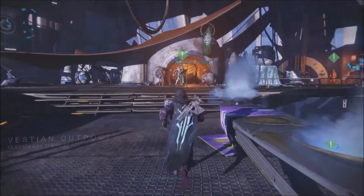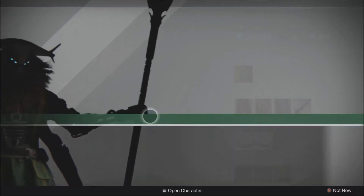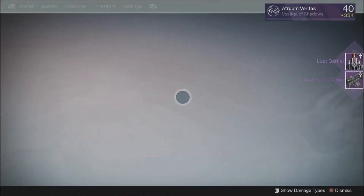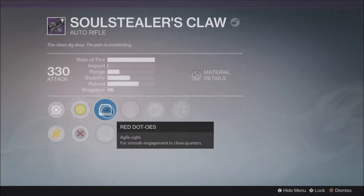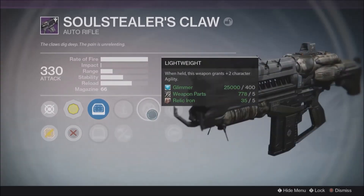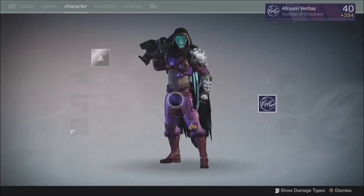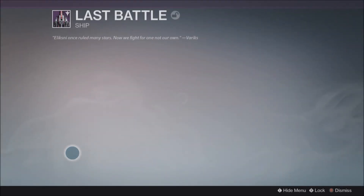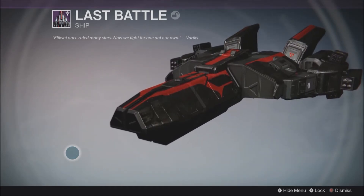Variks, what do you got for me now? Ranked up when I wasn't even in the Reef or even in the Prison. Let's see what you give me — anything good? Judgment's Tribute. A ship and a Soul Stealer's Claw. Nice. Let's see what this claw has on it: Perfect Balance — not bad. Lightweight. Rodeo. Spray and Play. Don't care. Peashooter — don't like it. And let's look at this ship. I'm finally getting all these ships, though — that's nice. Eliksni once ruled many stars. Now we fight for one, not our own.